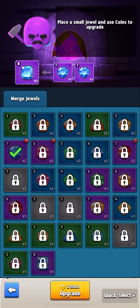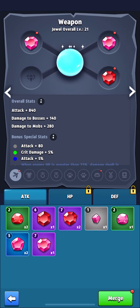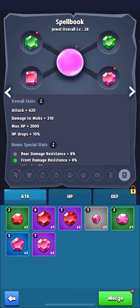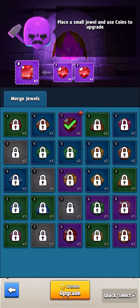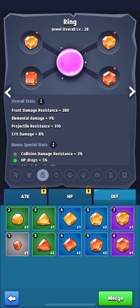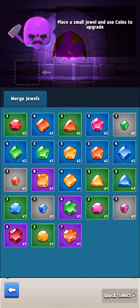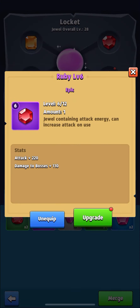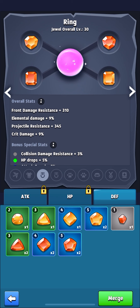Amber is ideal for heroes who possess elemental abilities, such as Sylvia or similar characters. In third place I put two gems at once: Kunzite and Ruby. They will give you additional damage to bosses and maps, and of course these stones will greatly help increase your attack. The rest of the stones that give health are also decent, but not top priority.